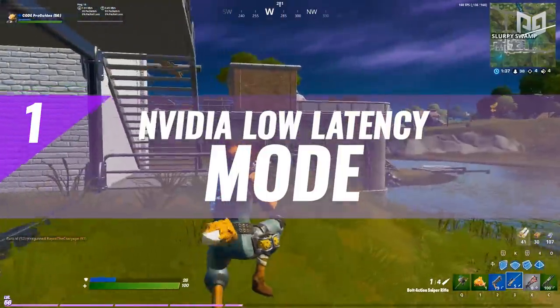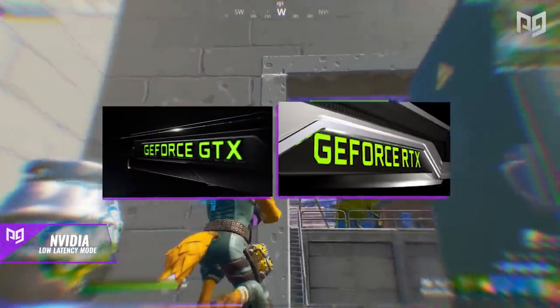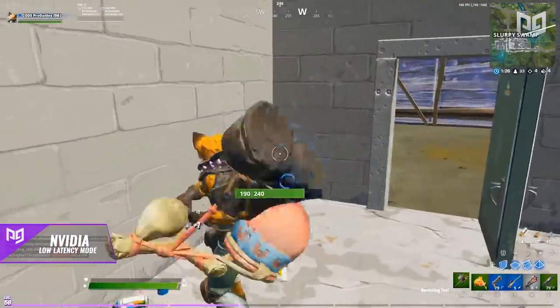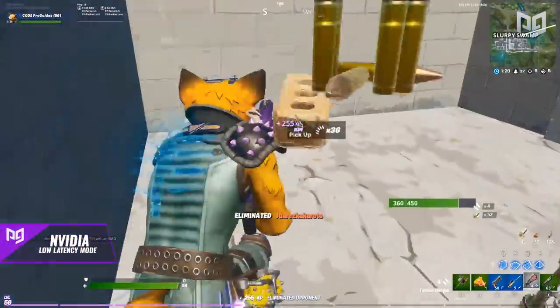Number one: NVIDIA Low Latency Mode. This first tip is for all PC players, specifically those with a GTX or RTX graphics card. We're going to be turning on a setting in the NVIDIA control panel which will lower the delay between the movements we make and when they appear on screen, making our game much more smooth and responsive.